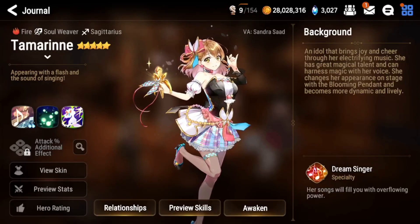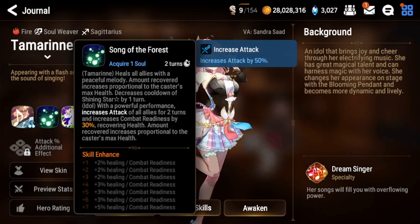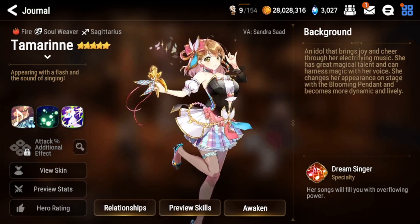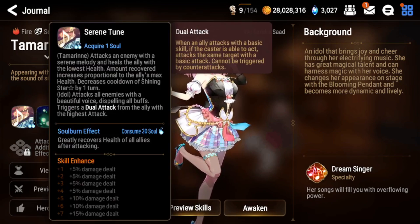Starting off, let's talk about Tamron. She is pretty much a must-have unit for PVE. Her S3 starts on cooldown, so you actually have to take four turns — because your S2 and S1 will reduce the cooldown of her S3 by an extra turn each — but once you activate her S3, she is super strong. Her S2 in normal form is just an AoE heal, but in her upgraded idle form she'll increase attack of all allies, heal all allies, and CR push by up to 50%, which is insane. Her S1 is an AoE attack that dispels all buffs and triggers a dual attack from the ally with the highest attack.